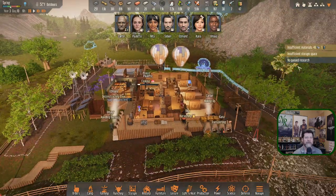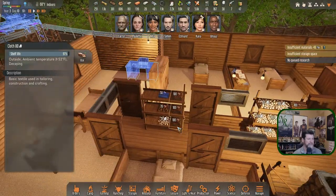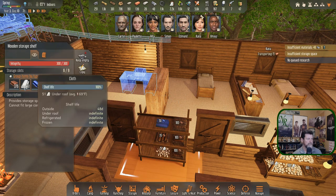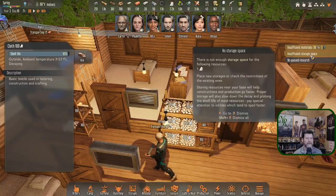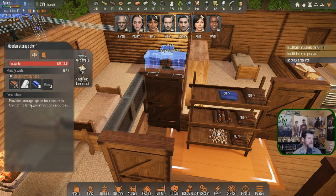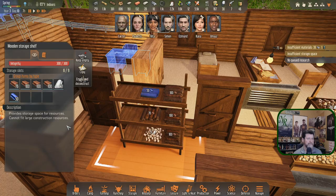We've got insufficient storage space for these guys because these shelves are all full. Is there anywhere else I want to designate for cloth? What is this - cotton versus cloth? You're considered cloth, so why did it say insufficient storage space when there's empty space here? Maybe there's room for 300 and we have 310 - something like that.